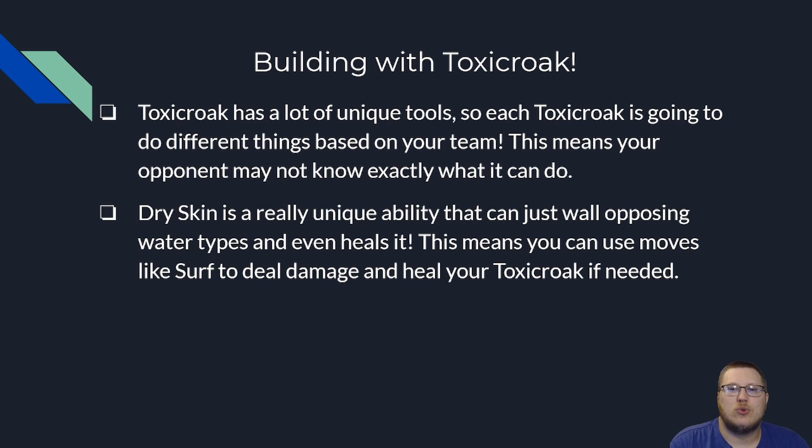When you're building with Toxicroak, it has a lot of unique tools, so each Toxicroak is going to be a little bit different based on your team. If your team has a fairly good Calyrex Shadow matchup, you don't technically have to run Sucker Punch. If you have two other Fake Out users, you can bluff a Fake Out on your Toxicroak and run Feint or some other utility move, keeping your opponent on their toes. Dry Skin is really unique — it works kind of like a weird Water Absorb. When you're hit with a water-type move you get to heal up, but you also take damage in the sun. This means you can use a move like Surf alongside your Toxicroak and heal it if needed, which is where the Palkia synergy really comes into play.